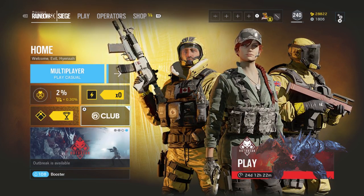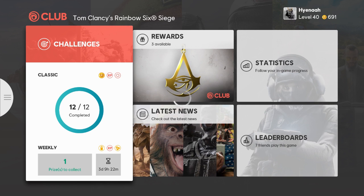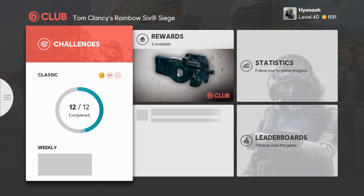Once you've destroyed 20 defenders' gadgets, you can literally play any attacking operator — you don't have to play Blackbeard. Head over to the Ubisoft club to claim your reward. You can also check your stats, which shows how many gadgets you've destroyed. This was a challenge I wouldn't say I struggled on, but some things weren't registering — like I was destroying four Bandit gadgets but they weren't going through.